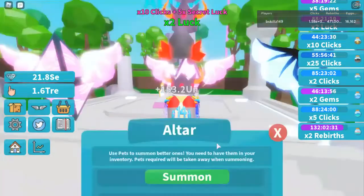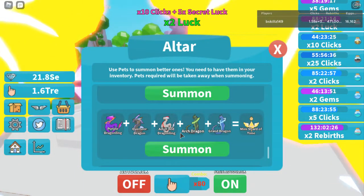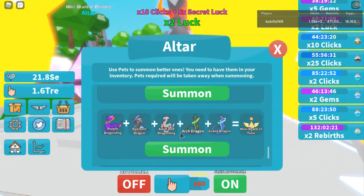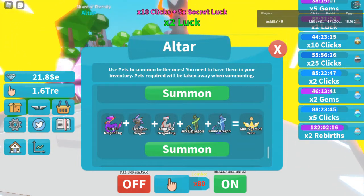So right now we have the dragons down here. You need the purple dragon, the overseer, the adult red draggling, the arch dragon, and the grand dragon in order to spawn yourself the mini shard of time.